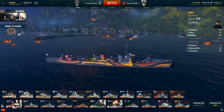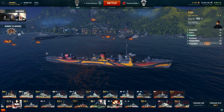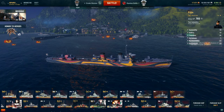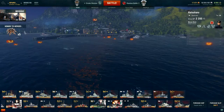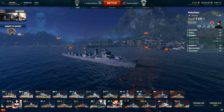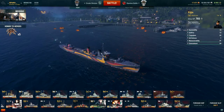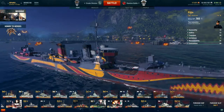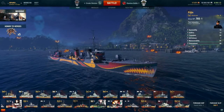Concealment: 94, surface detectability range 6.2 kilometers, air detectability range 3.1. Just to remind you guys, torpedo range is 7.0 kilometers — it's not the worst, not the best, somewhere in between. I've been getting spoiled with the Tier 7 Harugumo at 10.0 kilometer range, and after the nerf to the Tier 5 Mutsuki. So not too bad. Anyway, let's get into some gameplay.